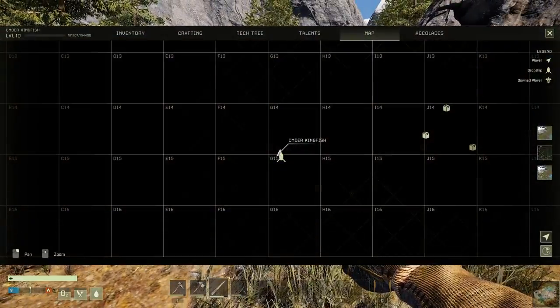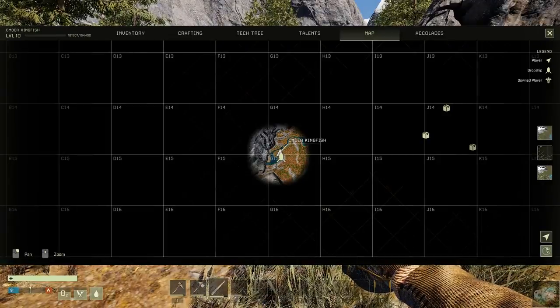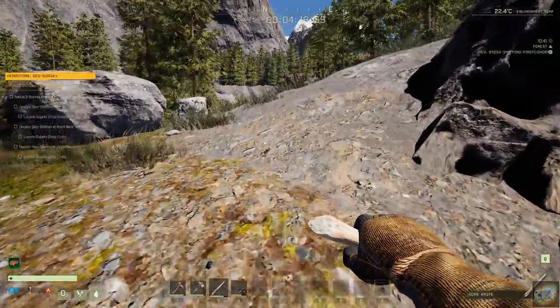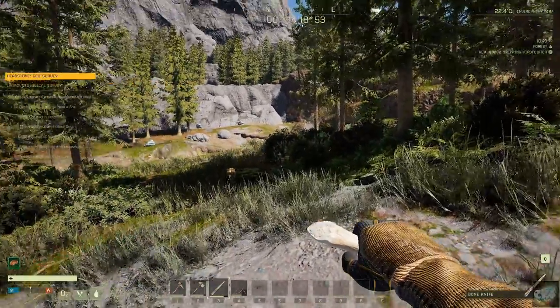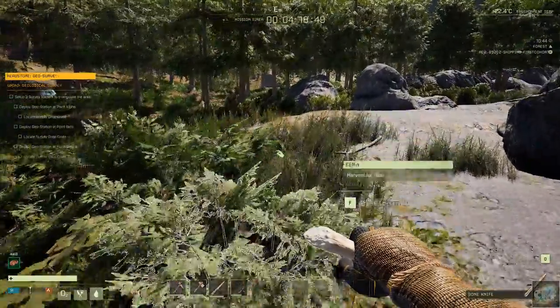Let's take a look at the map. We're going to be heading out to here, so there's going to be a lot of wildlife. We're going to have to keep an eye out. Hopefully we can get there, get that set up, and then kind of get back to base camp. I see a wolf over there, so we're going to have to keep an eye out for them.